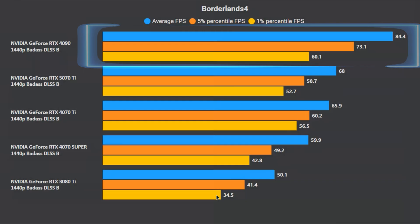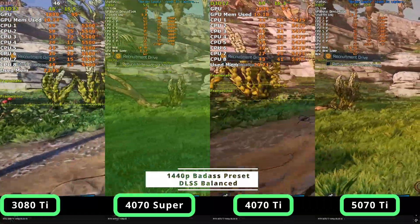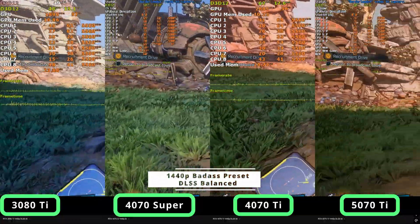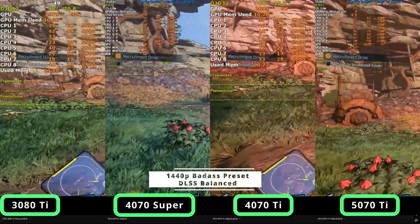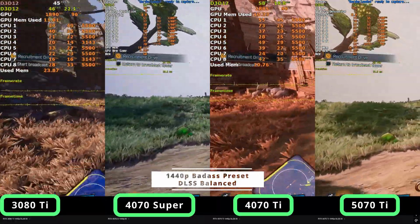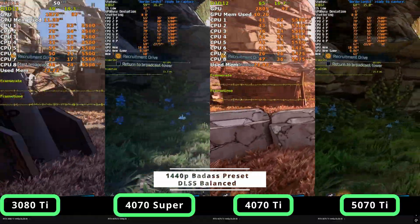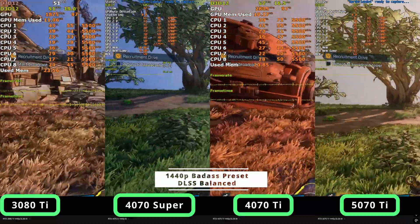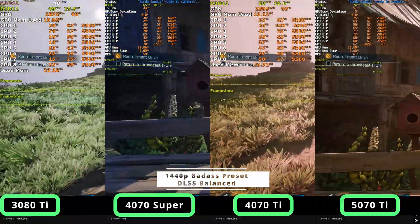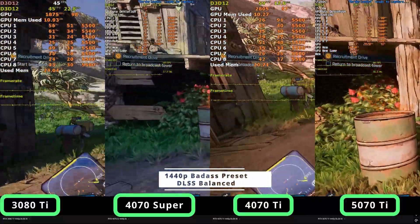Here you can see the cards in action: the 3080 Ti, the 4070 Super, the 4070 Ti, and the 5070 Ti. The 3080 Ti is quite stuttery with a lot of frame time spikes — not a very consistent experience. This is likely because of the absence of the large L2 cache which all the newer cards have, and UE5 tends to use a lot of last-level cache on the GPU. The 4070 Super, 4070 Ti, and 5070 Ti are all playable to quite enjoyable, though the 4070 Super is a little stuttery and may need a few settings reduced.